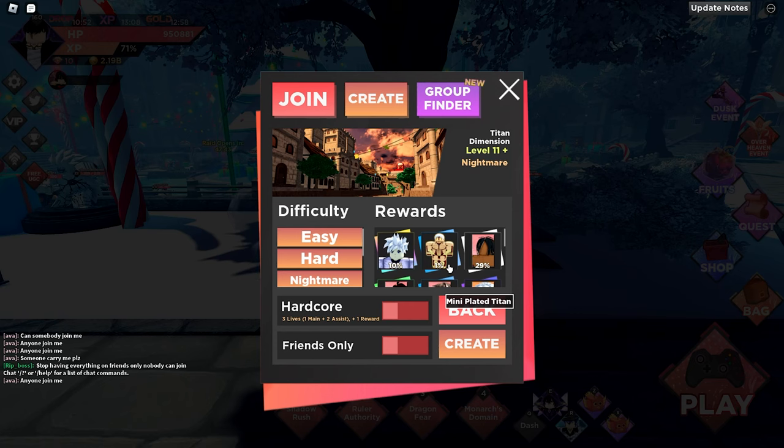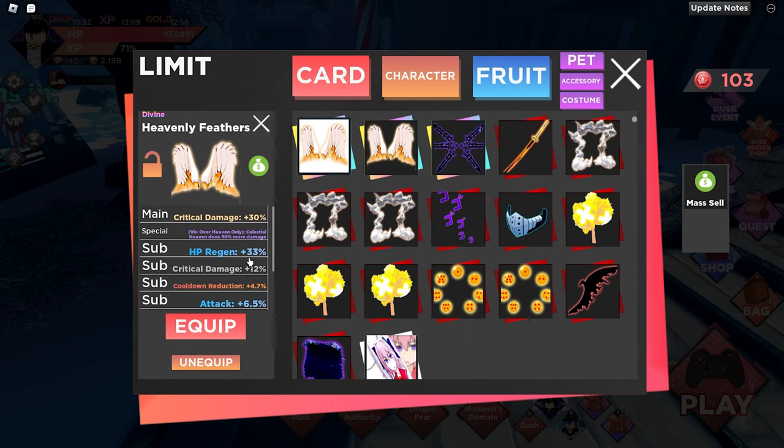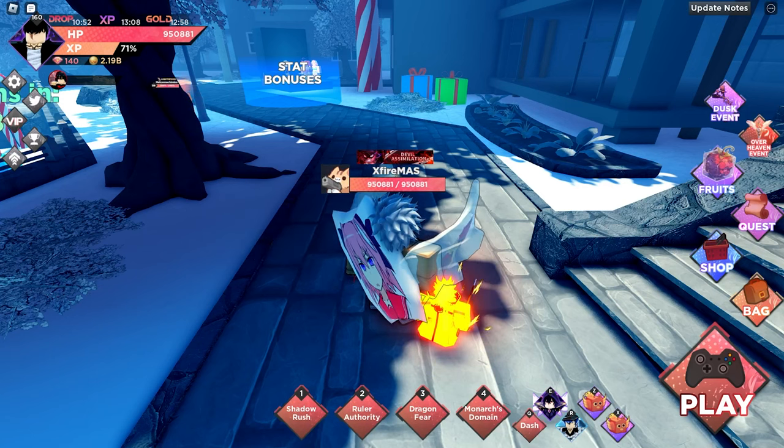My second tip — which can be done while grinding for characters — is to get yourself an accessory. An accessory can be found in almost any dungeon at the highest difficulty. This game has many accessories and they all come in different rarities. The higher the rarity, the more substats it will have and therefore the better it is. I would recommend grinding a dungeon you can finish in less than 2 minutes and 30 seconds. If it takes longer, scale it down to the previous dungeon.